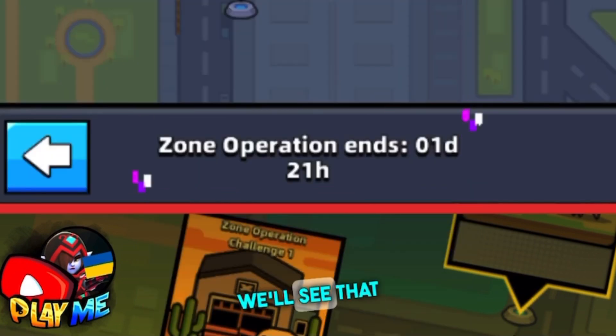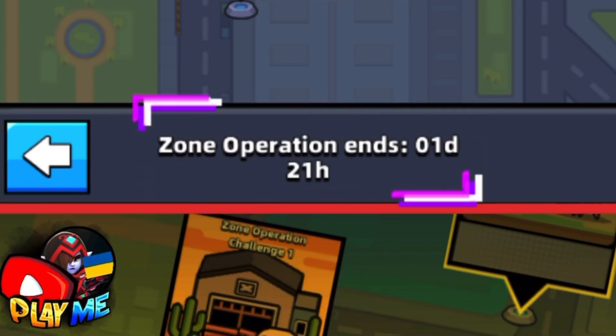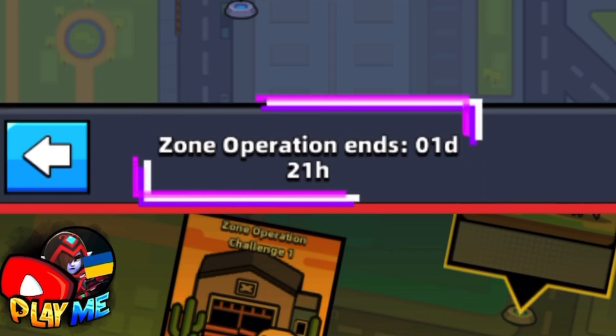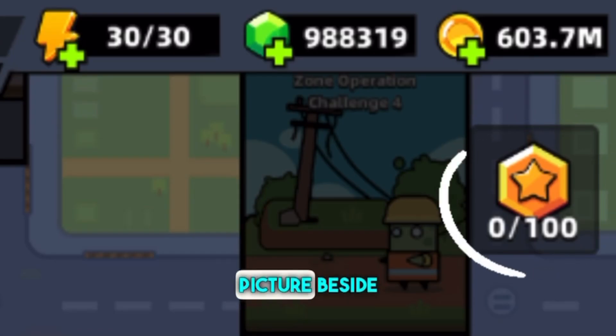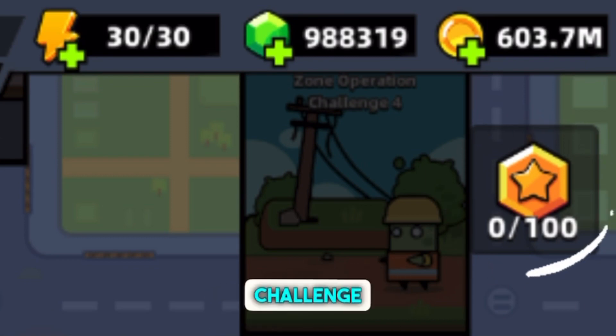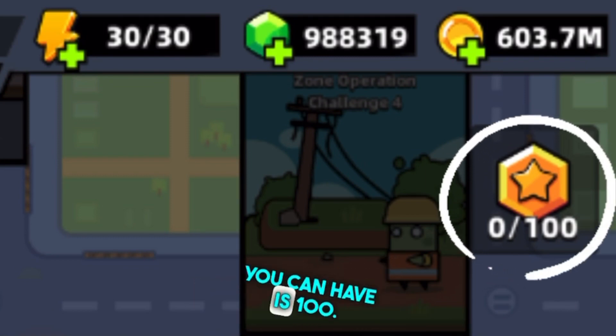If you take a look down, you'll see that Zone Operation ends in one day and 21 hours. That means you'll have limited time to pass them all. The last thing I see in this picture, beside the crazy amount of gems and coins, are challenge emblems. The maximum amount of challenge emblems you can have is 100.